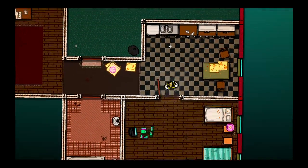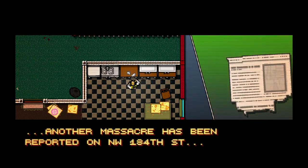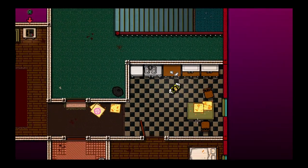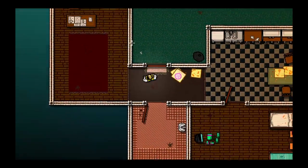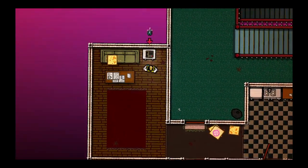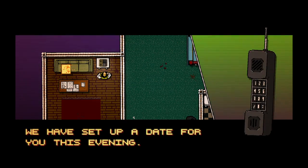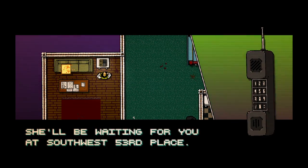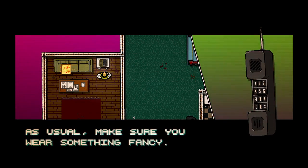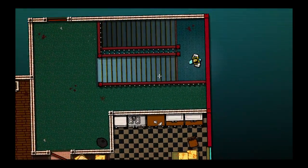Our room is still kind of junky and gross looking. We got another massacre reported on Northwest 184th Street — that's exactly where we came from. String of gang-related violence throughout Miami. We're just being good citizens. We got more pizza boxes in here. Let's hit this phone. Hi, it's Kate from Hotline Miami's dating service. We have set up a date for you this evening — she'll be waiting for you at Southwest 53rd Place. Make sure you wear something fancy. Sounds like we got a hot date!